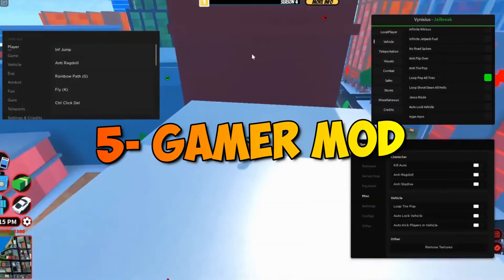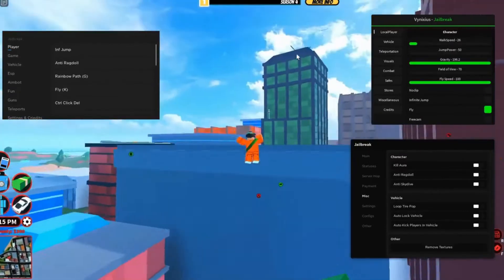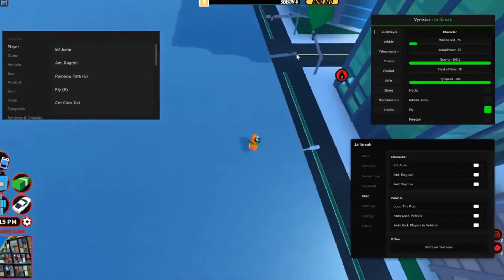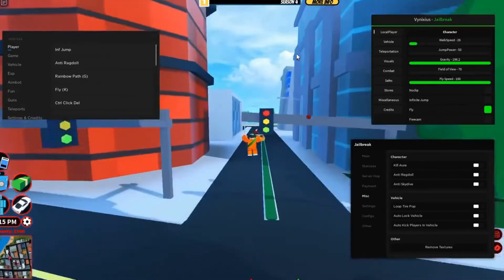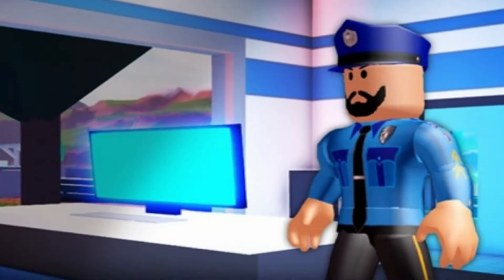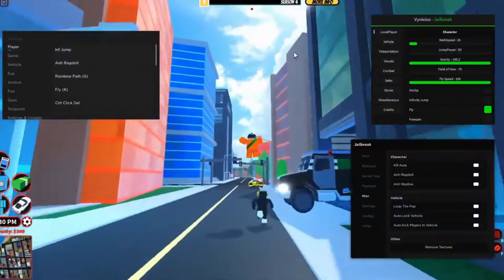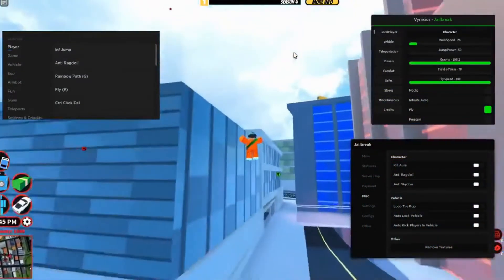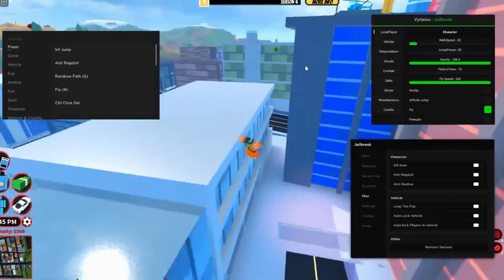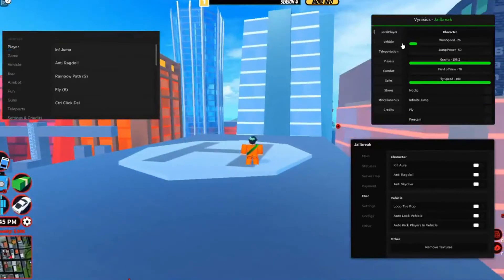Number 5: Gamer Mod. Jailbreak always comes with unique mods for the players to keep playing the game. The mods make the game more memorable and exciting. Jailbreak also launched a special mod called the Gamer Mod. In this mod, the police are seen installing computers inside the cell of each prisoner. Each computer has games for the prisoners to play. The strategy behind establishing computer games by the police is to keep the prisoners hooked so that they don't try to get out of the prison premises.